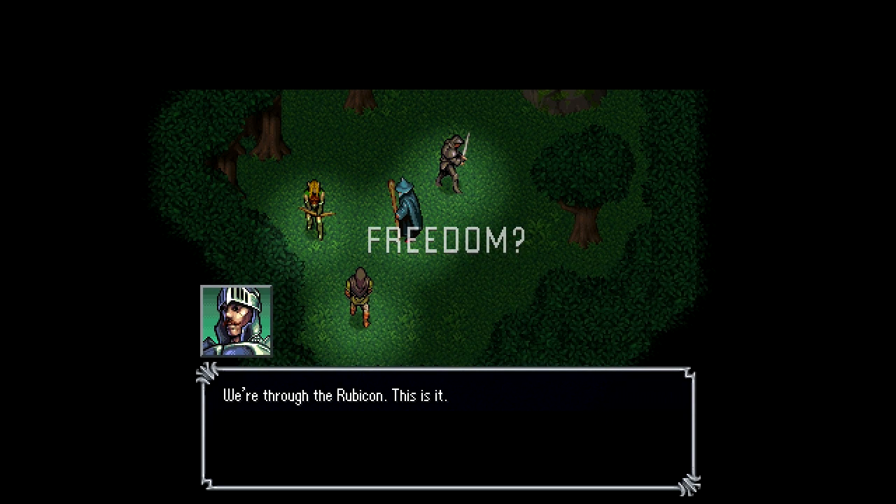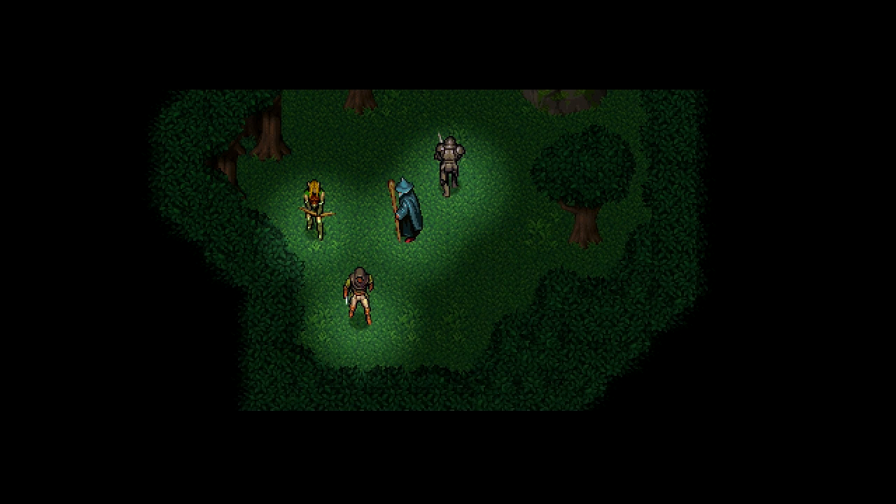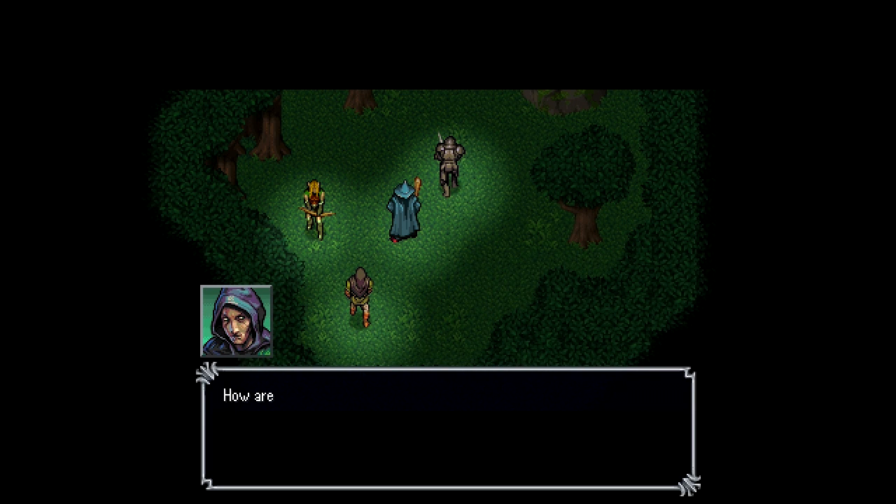We're through the Rubicon — this is the other side. So the storyline revolves around this peaceful land surrounded by giant obsidian walls. The only path through them is the Rubicon, which is what we just went through. That's why we decided to fight our way through these tunnels and all these different goblins and whatnot. Ryder asks how we're supposed to get home now — such a buzzkill.